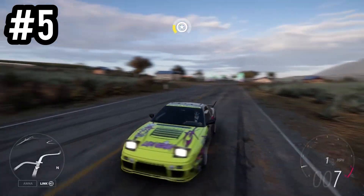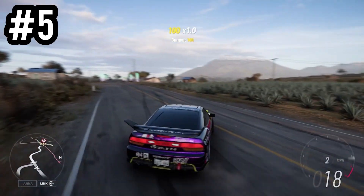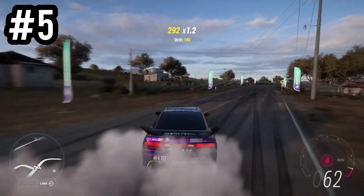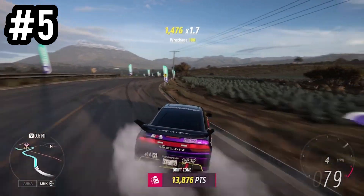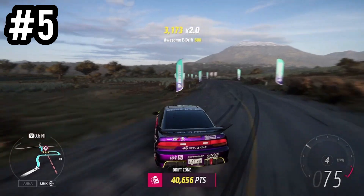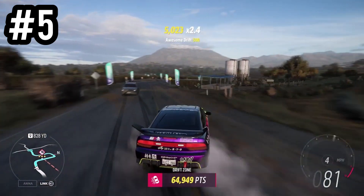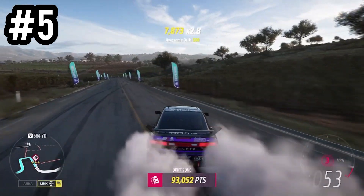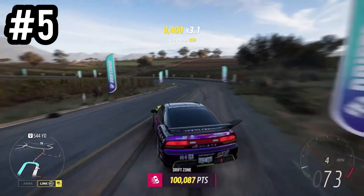First up in place number five I've got the 240SX. As you can see it's pretty cheap to buy and it is a decent drift car. It all comes down to personal choice and throttle control — how you actually drift as a driver on Forza. A lot of these cars come down to preference, but personally this is number five for me because it's more of a speed drift car — for longer, drawn-out drifts rather than sharp corners.